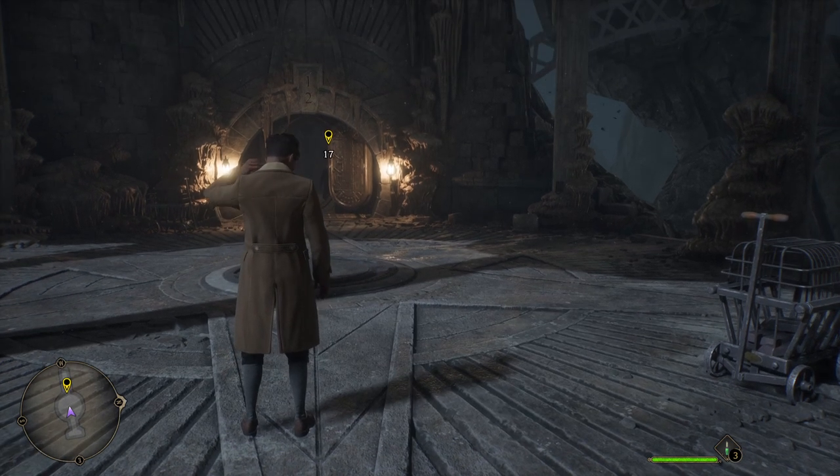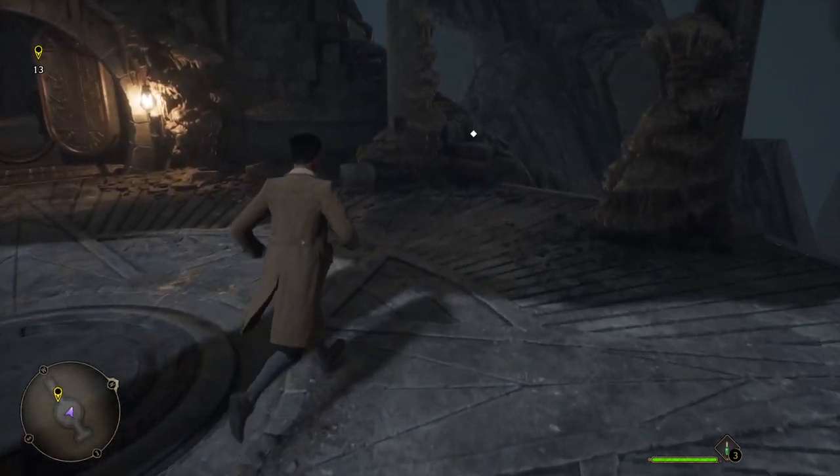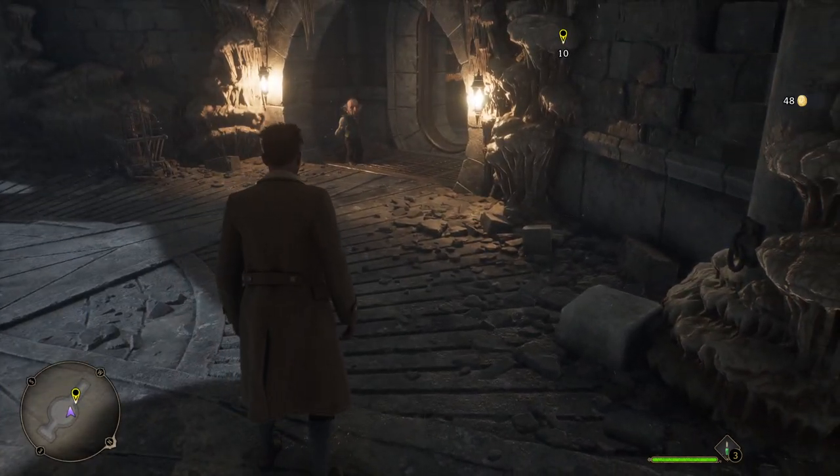We're in front of Vault 12 and this is where we're gonna find our fourth chest — it's right over here to the right, kind of blended in with the rocks. Let's grab it. A little bit more money, so let's head off and see if we can find the fifth one.